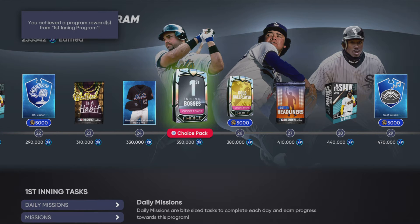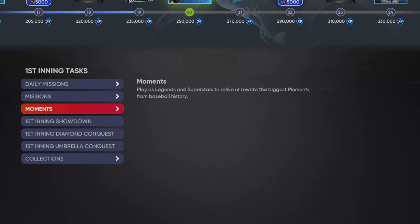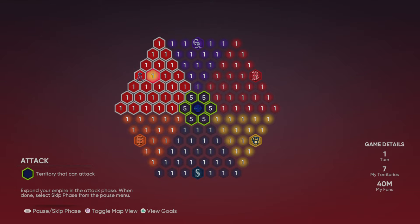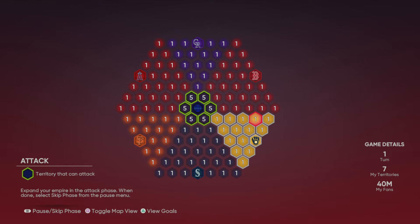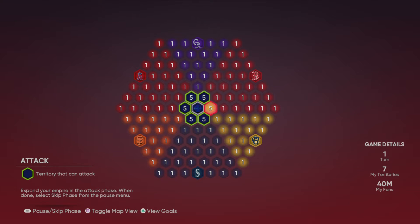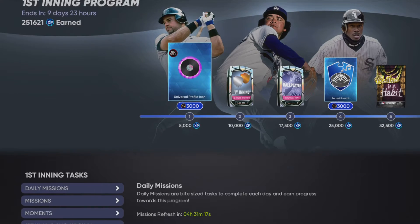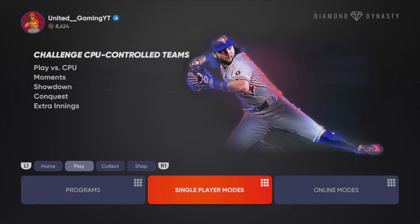I am super close to getting to this boss pack, and once we do get there we will be getting a debut with that, of course. There's also a brand new conquest map — the Umbrella Conquest. You start with five territories on each side, with six teams: the Rockies, Red Sox, Brewers, Mariners, Giants, and Angels. You get 15,000 XP for completing it, and you'll get more for playing games, so it'll be worth your while.